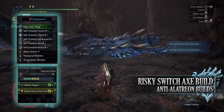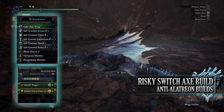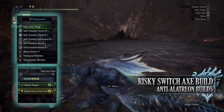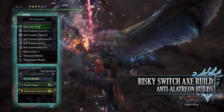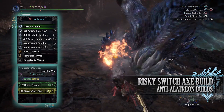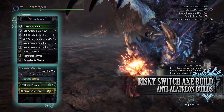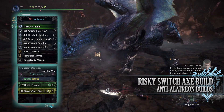For this build you'll need the Safi Crested Crown Beta, the Crested Chest Beta, the Crested Vambraces Beta, Crested Belt Beta, and Crested Boots Beta. I'm also using a Blaze Charm 5, and for my weapon I'm using the Kjar Axe King. This has a health regen augmentation and then an elemental up augmentation attached to it.